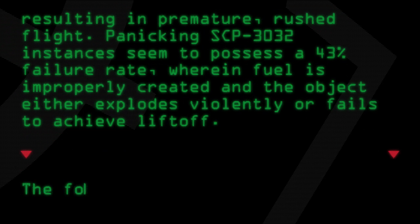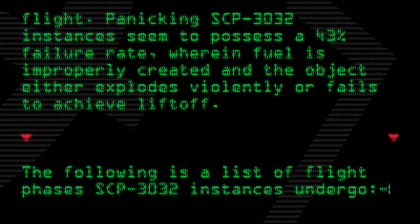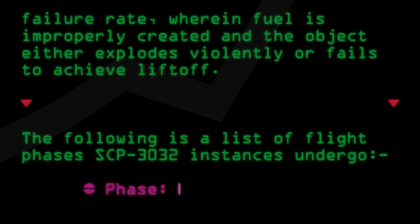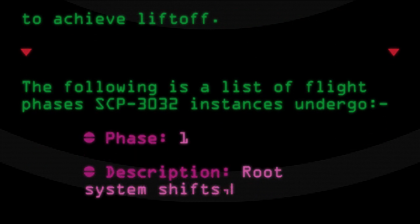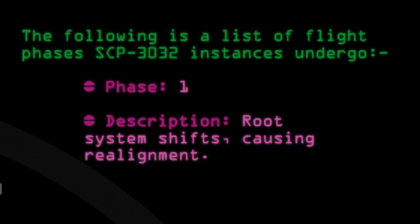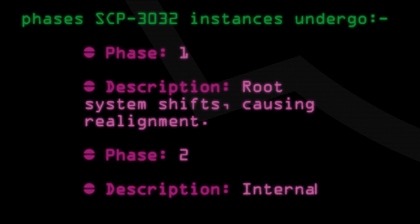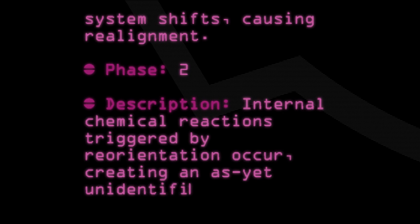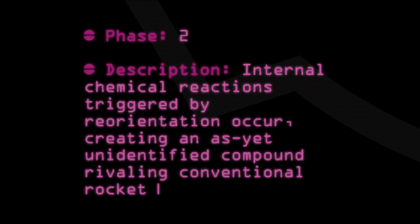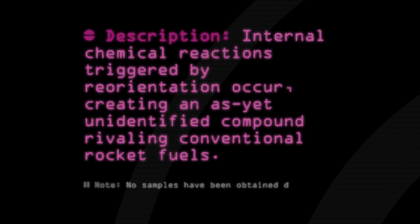The following is a list of flight phases SCP-3032 instances undergo. Phase 1 — Description: Root system shifts, causing realignment. Phase 2 — Description: Internal chemical reactions triggered by reorientation occur, creating an as-yet unidentified compound rivaling conventional rocket fuels. Note: No samples have been obtained due to the threat of the specimen entering a panic state.